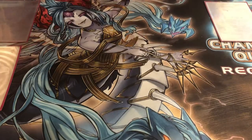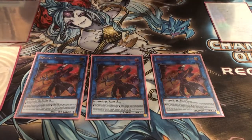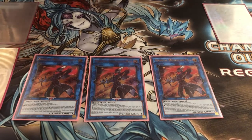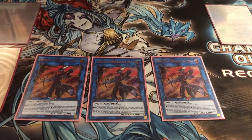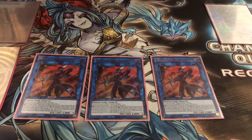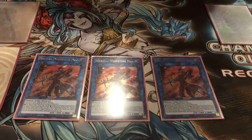Moving on to the extra deck, I have three Mecha Phantom Beast Auroradon. This card helps us go for the Utopia play — if your opponent has a spell or trap card and a monster, you can summon it from the deck. You'll send out Starfire and likely have a trap card you can activate from your hand to target their monster, then summon another level four to go for the Utopia play. Its other effect lets you add Magical Musket spell or trap cards from your deck to your hand equal to the number of monsters your opponent controls, so it's a situational card.